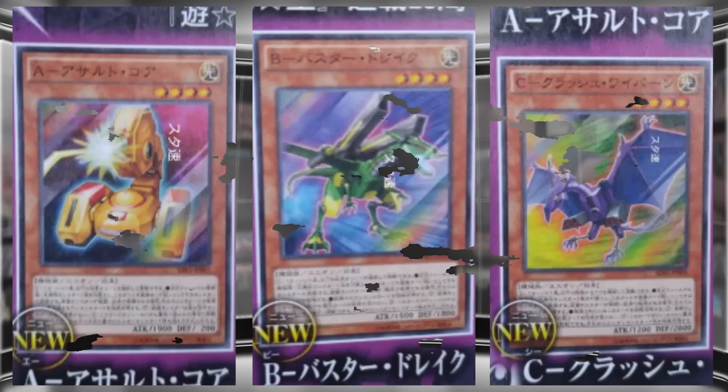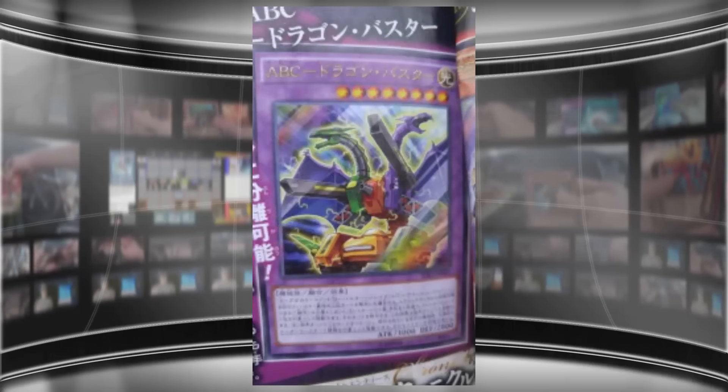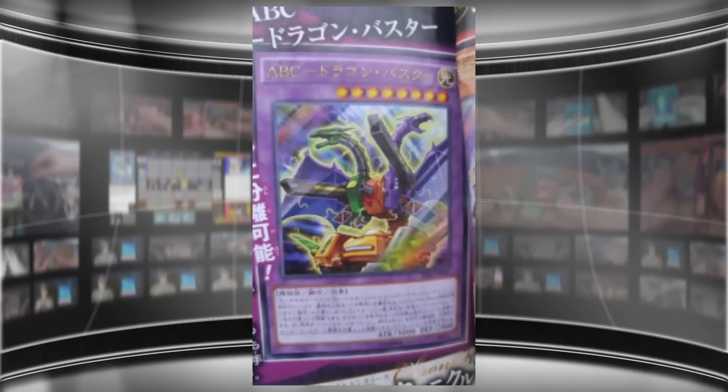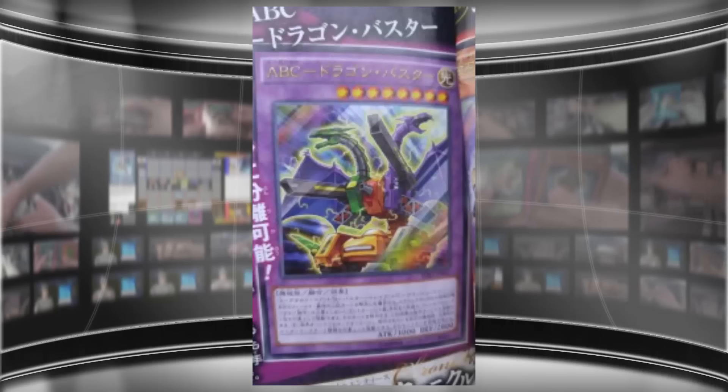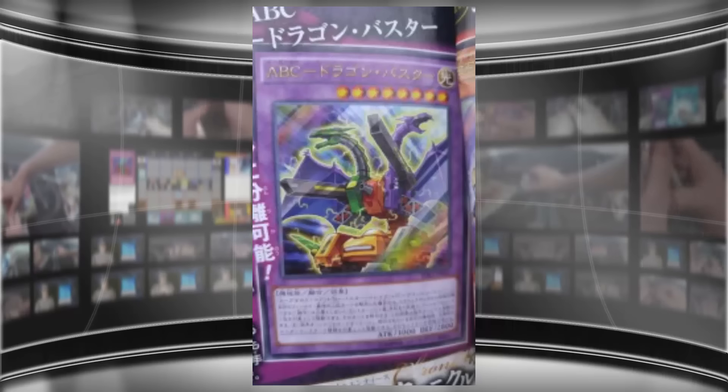What's up everyone, this is cybernet8610 and today we have some more Yu-Gi-Oh cards to talk about that have been revealed. For this one we have some of Kaiba's cards that are getting brought back, and with this, XYZ Dragon Cannon is getting some new support — or even a reimagining — and that is ABC Dragon Buster. This means union monsters are finally back, just like spirits and toons finally got new support, and even ritual monsters.